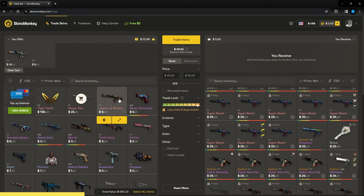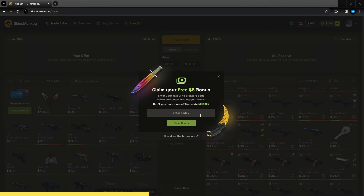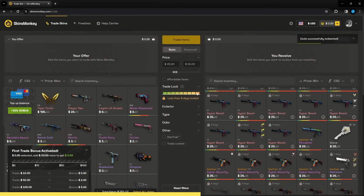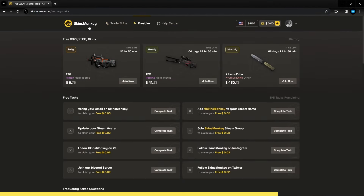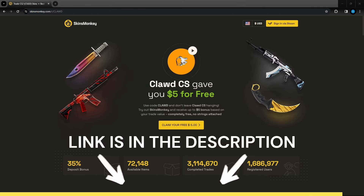This video is sponsored by Skins Monkey. Skins Monkey is an automated trading site with an insane amount of skins. Simply click the skins you don't want from your inventory, click the skins you do want, and press trade. Use code Claude to get up to five dollars extra on your first trade when you spend a hundred dollars, as well as a 35% deposit bonus. They also have freebies for daily, weekly, and monthly giveaways — link is in the description.